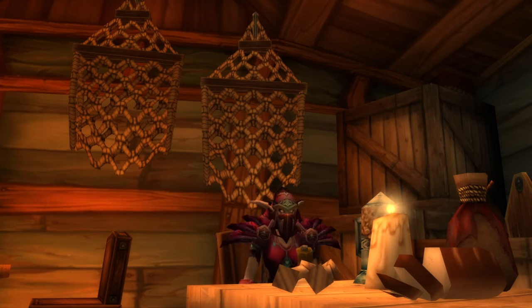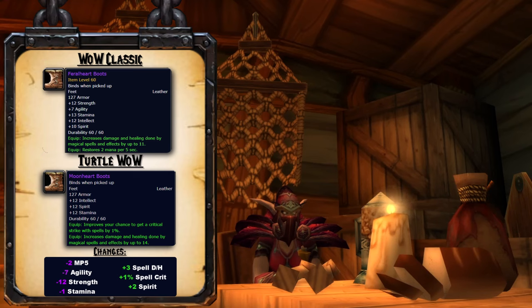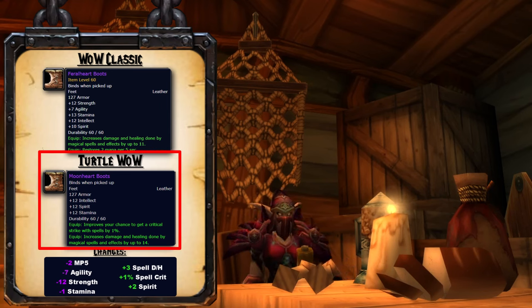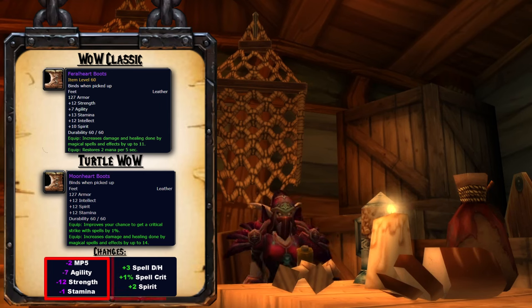Before we begin, here's a quick guide to help you navigate the rest of this video. Listed will be each class's Dungeon 2 set items that have been updated. If an item has stayed the same between WoW Classic and Turtle WoW, it will not be shown to help save time. The items with changes will be shown as follows: the top shows the original item from WoW Classic, the middle shows the Turtle WoW item, and the bottom shows the changes the Turtle WoW team have made. Numbers in purple show a negative value and green a positive value.